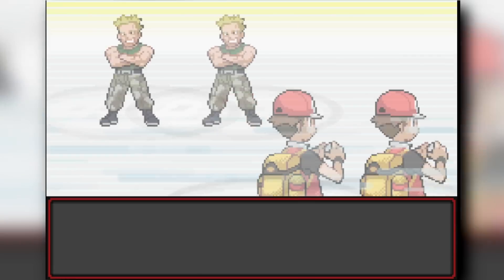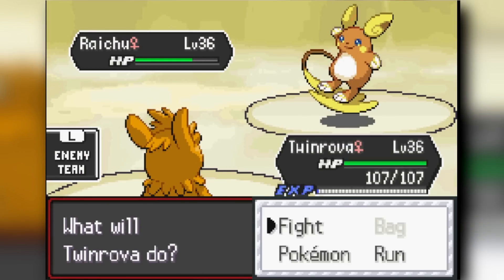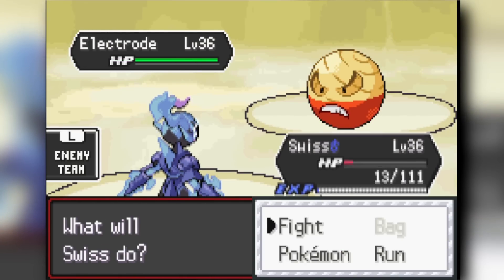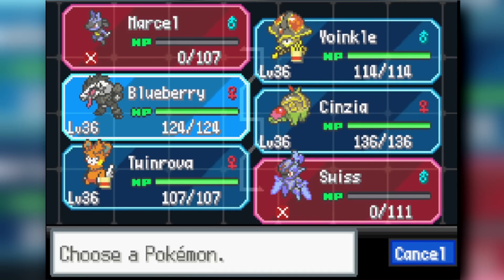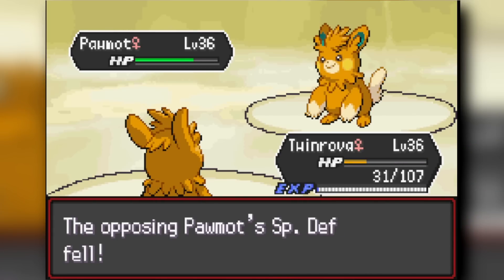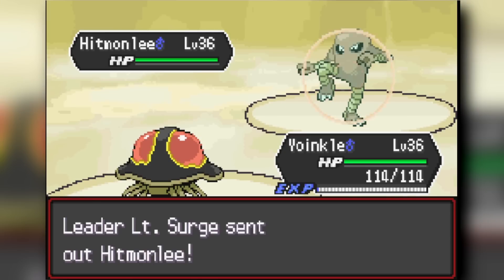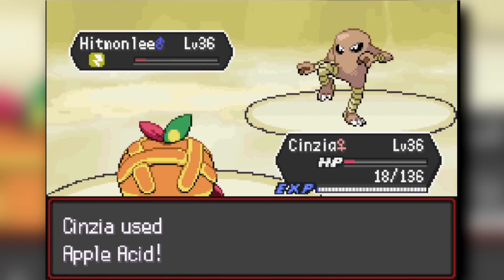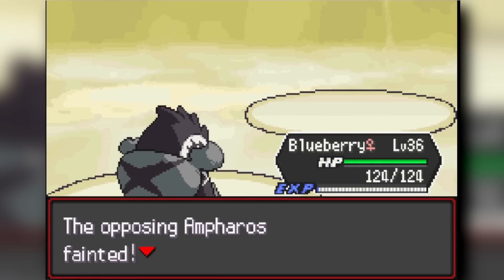Next was Lt. Surge, the electric gym leader. I used Paw-Knot to Arm Thrust and knock out his Rotom, then Low Sweep his Raichu before switching to Ceruledge — Shadow Sneak knocked out Raichu. His Electrode knocked me out, but I switched Lucario in for chip damage. Paw-Knot beat his Paw-Knot. Against his Mega Ampharos I did a lot with Arm Thrust before going down. Toadscruel handled Hitmonlee with Mud Shot and Stun Spore. Applin's Apple Acid finished Hitmonlee. His Electrode knocked itself out. Gholdengo outsped and two-shot Mega Ampharos to beat Lt. Surge.